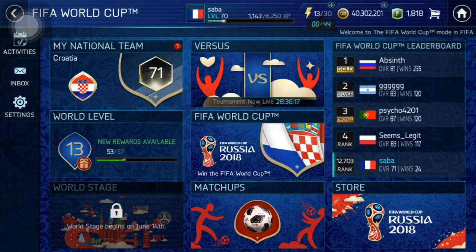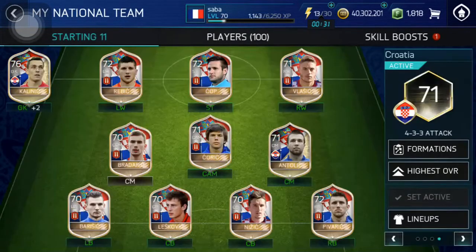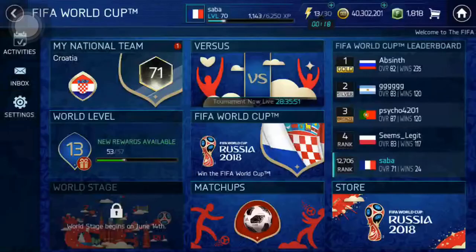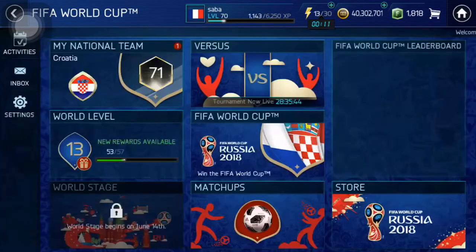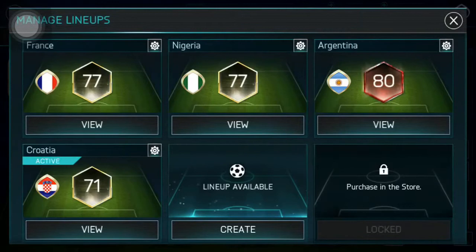Hi guys, I'm Saba and today I'm gonna open some more packs in FIFA Mobile World Cup mode. I picked another nation, bought another starter players pack, and built this Croatia team — it is now 71 rated. I completed Tier 1 with it, and I'll open those Tier 1 packs. Also, I completed Tier 2 with my Argentinian team, which is now 80 rated, and I'll open those packs as well.